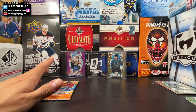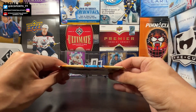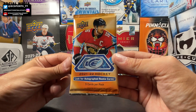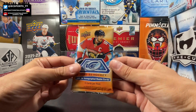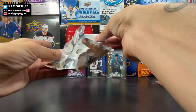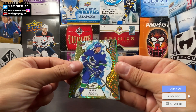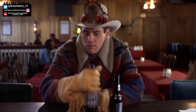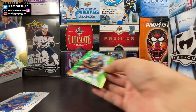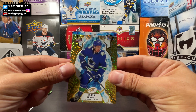My voice still hasn't gotten better but it's the last pack. Steven Stamkos, Pavel Buchnevich, Quinn Hughes gold — and we got an Ice Premieres! A green of Mark Stone — the gold would have matched his helmet — and Ice Premieres.